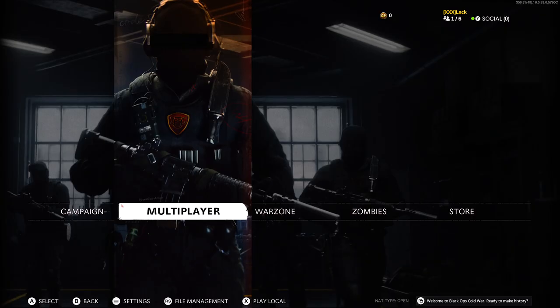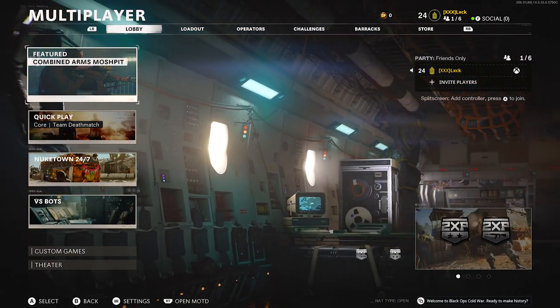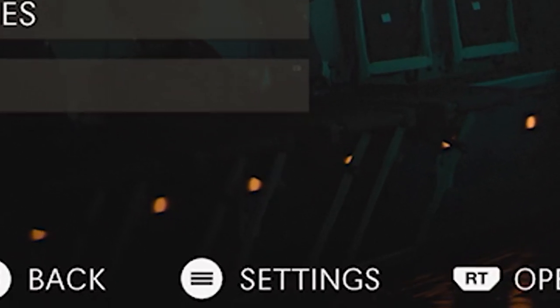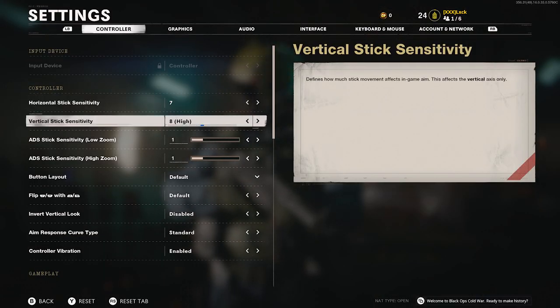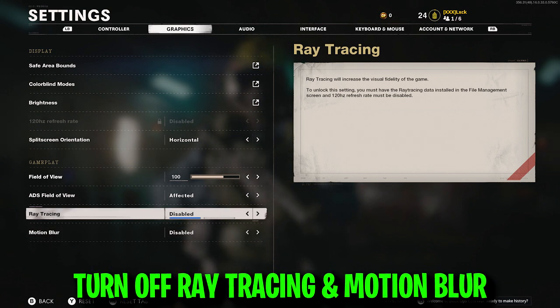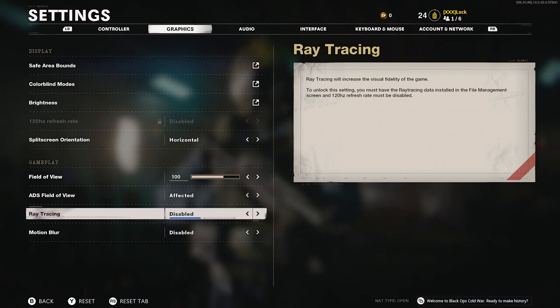Now open up your Call of Duty and head over to multiplayer. Click the settings tab — you can see it in the bottom left. Once you do that, head over to graphics. You'll see ray tracing and motion blur settings. You want to completely turn off motion blur, and you want to completely turn off ray tracing. Ever since I turned this off, I've been able to play like 20 games and my game still has not crashed.